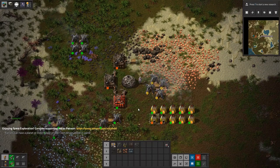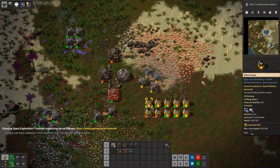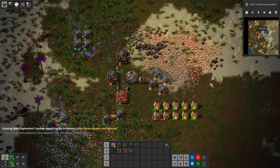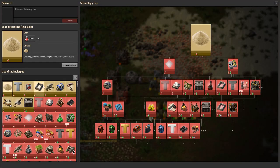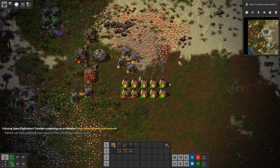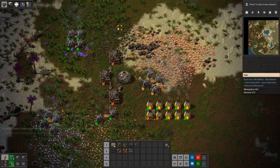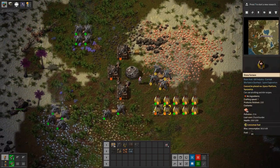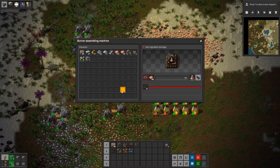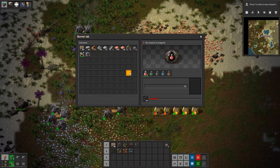All right everybody, we're back with another episode. Quick recap: what we've done so far is start doing some research and got the basics here. Now I kind of want to streamline things a little bit — right now I have things all over the place. I want to get everything organized nicely, so once everything is done smelting here, we're going to reorganize everything.